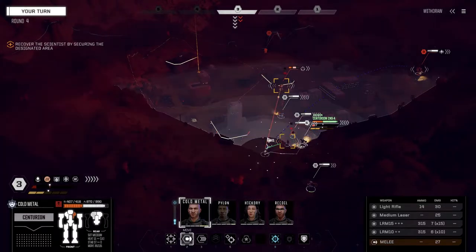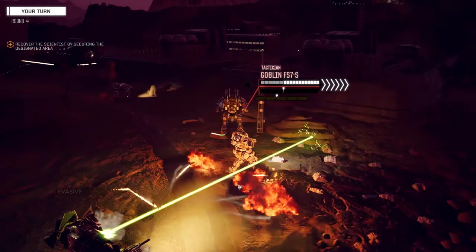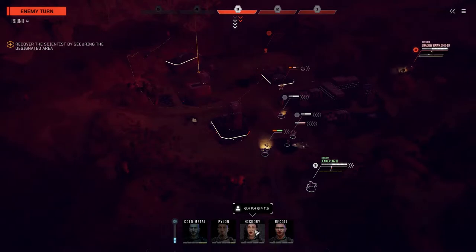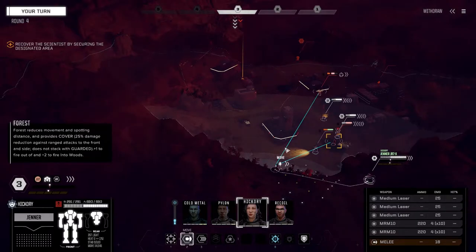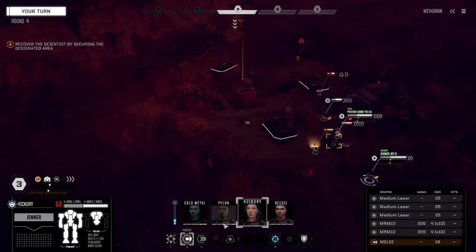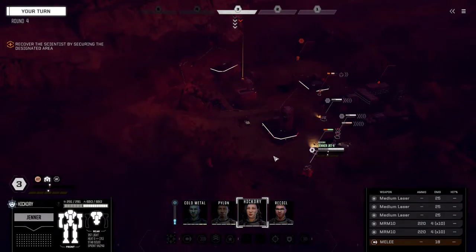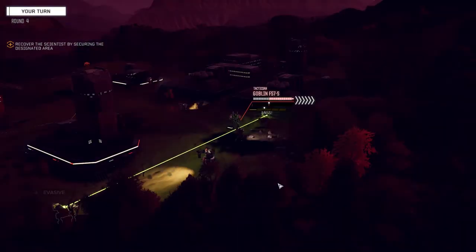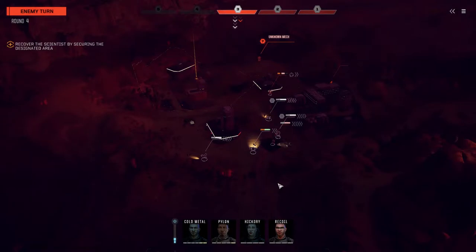I'm turning everything into the back of this guy — he's got ridiculous evasion too. Alright, let's get recoil going. Hickory, let's get you around here — can we get to the back of that guy? Only if we sprint. We should be in the open, though — that'll give us a better chance to hit. Okay, everything into the back of this guy, trying to go for stability more than anything. If we can knock his stability down he'll lose his evasion, but it doesn't look like it's going to happen. I guess we'd have to melee him.